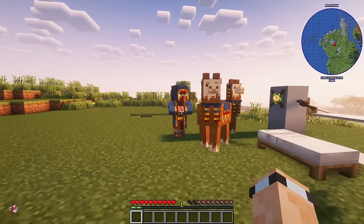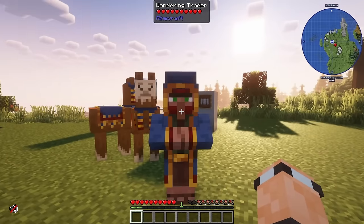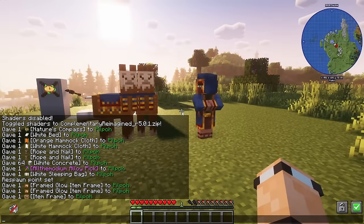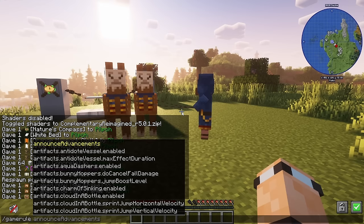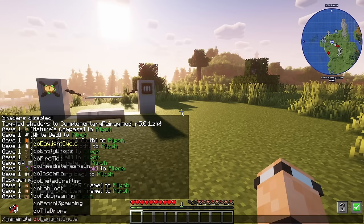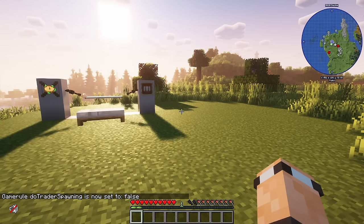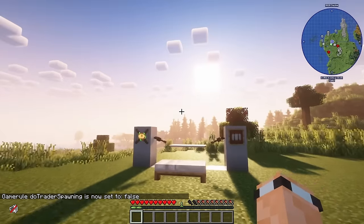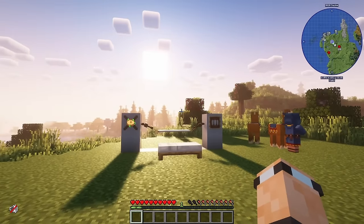If you don't have 'No Mo Wanderers' installed and you're sick of wandering traders turning up, you can run a command: `/gamerule doTraderSpawning false`. This means wandering traders will no longer spawn in your world. Super useful because they are very annoying.